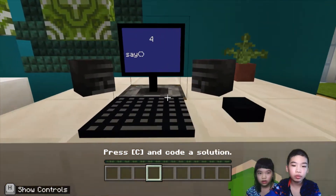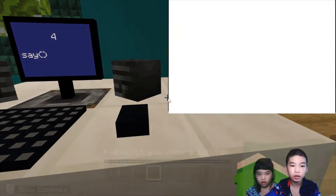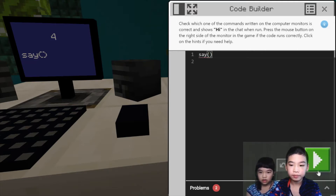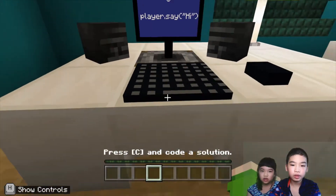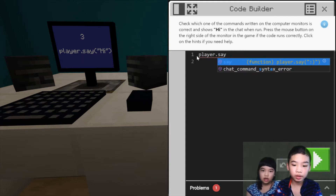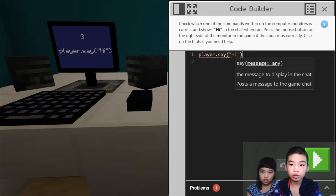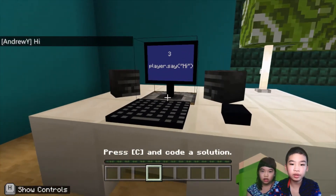Now we're going to try this one out. If we think it's the right one, we're going to press the button. First we're going to try 'say' — there's a problem, so this does not work. Now let's try number three: player.say.hi. So now we're going to try it out — player.say.hi. In the chat it said 'hi', so this one works. We're going to press the button.